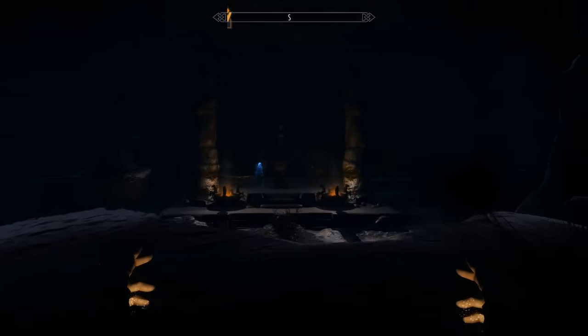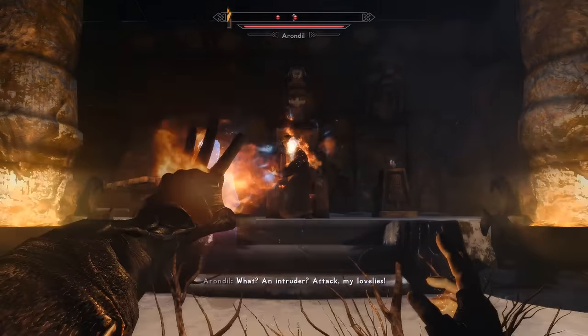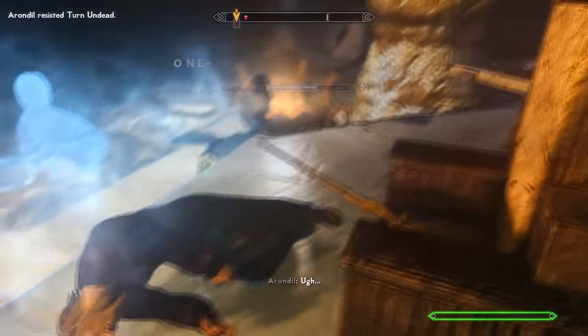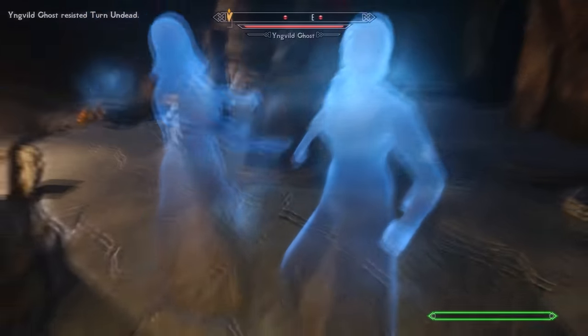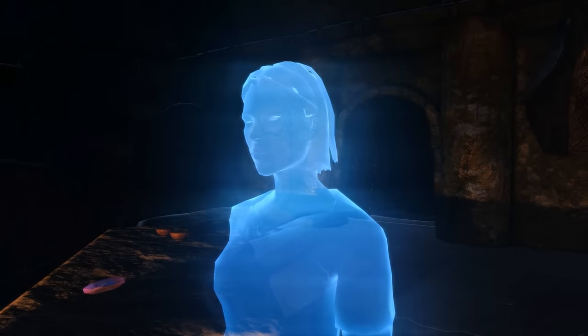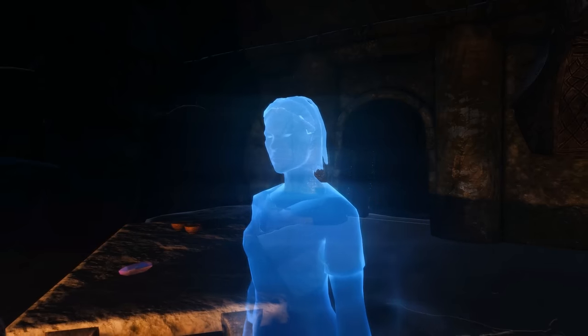Of course, you do get a chance to confront Arondil and put an end to his sick games. That said, he's often a bit of a pain to defeat. Sure, he's no Ebony Warrior or Karstaag, but Arondil's certainly stronger than your average Altmer. On top of that, during your battle with him, you'll also have to fight many of the spirits he's enslaved, only adding to the difficulty. Well, did you know there's actually a way you can sort of free many of these ghosts from Arondil's influence?